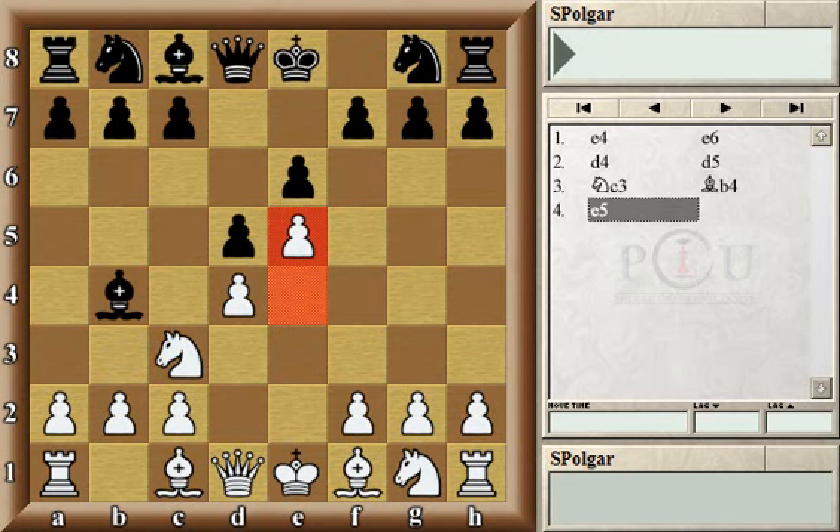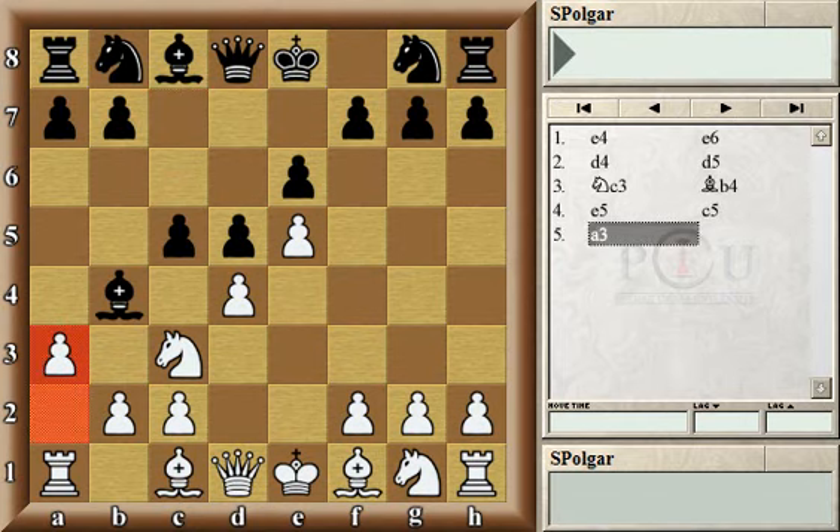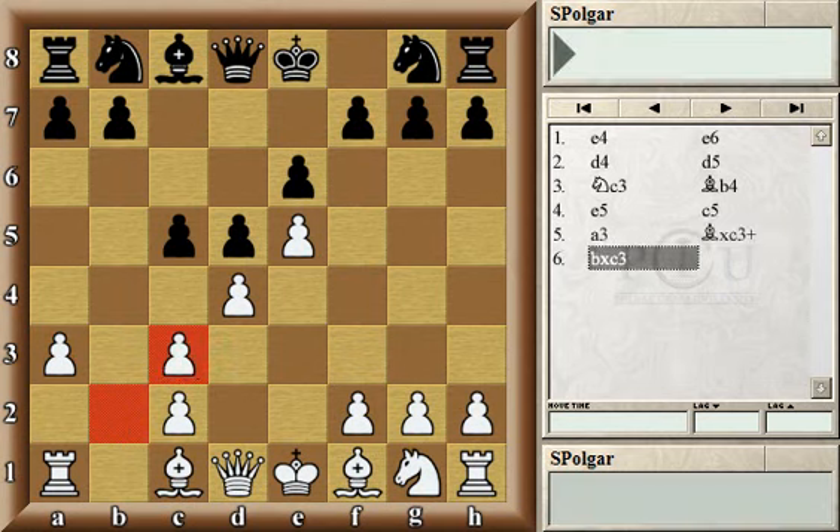The pawn on e4 was under attack as the knight on c3 is pinned, so e5 closes the position in the center. Black typically would play c5 to immediately counter-attack in the center and attack the base of the white pawn chain. Here the most common and perhaps best move is to play a3, and then black typically would trade on c3; white recaptures and now has doubled pawns on the c-file.